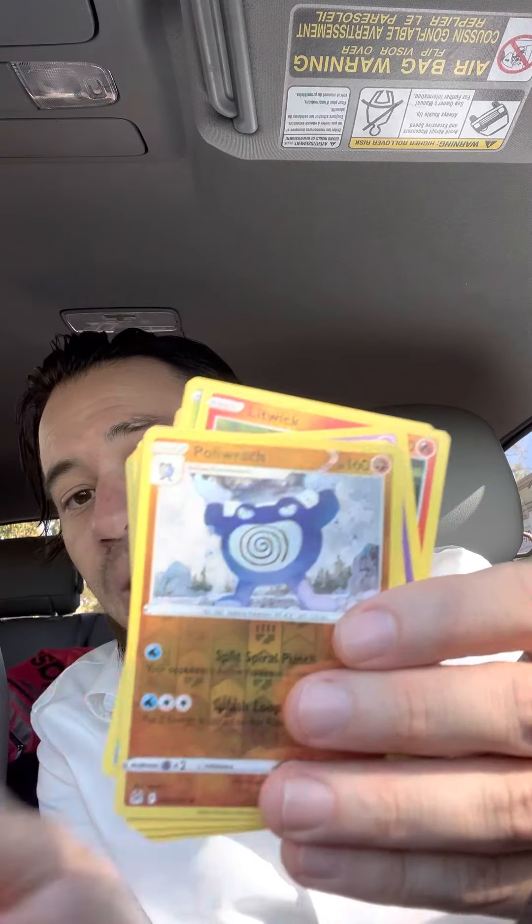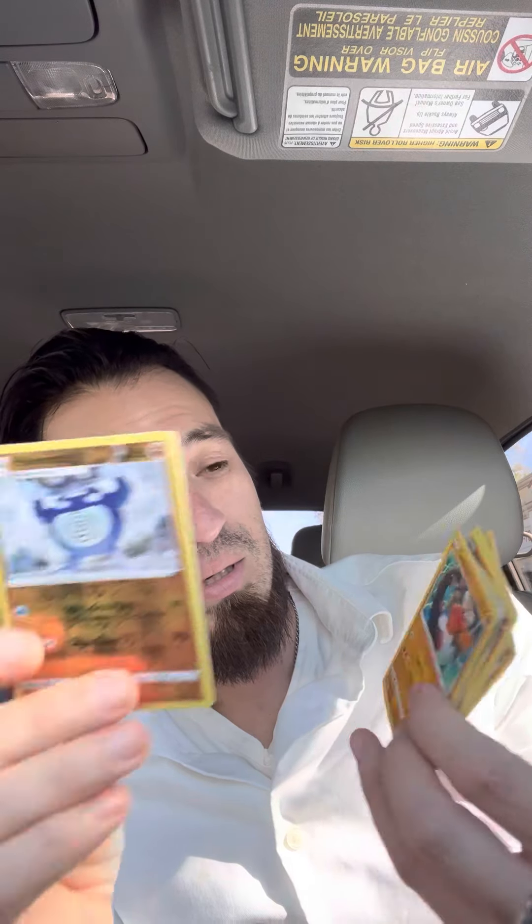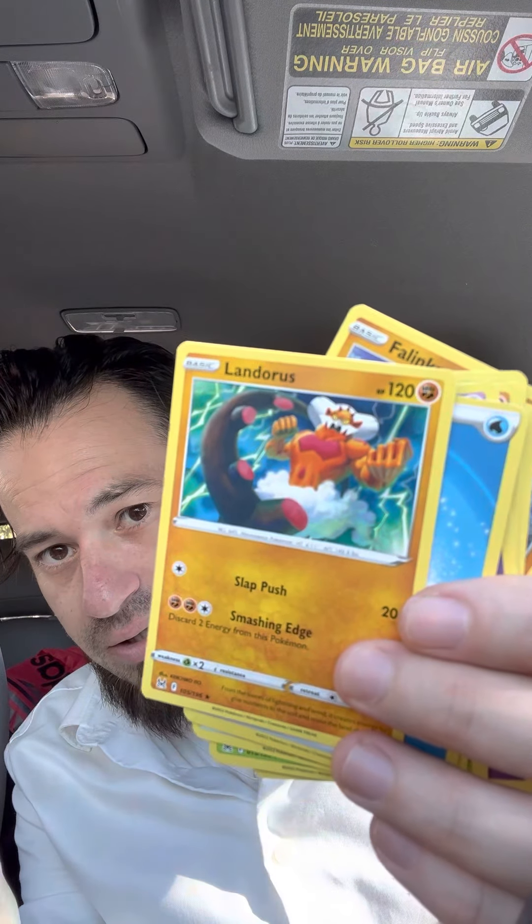I'm going to let you guys know what's inside. We got a Jynx — this is the new Jynx if you haven't seen it before. Obviously these cards are a little bit newer. I'm going to throw out this code real quick because I don't want anyone to take it. But we got the Litwick, a little Oddish or something. We got a Foil Polywrath, and we got the Landorus. I think Landorus is our really cool card — he does like 130 damage. Decent card. I think the Polywrath Foil is going to be our best card in this pool right here.